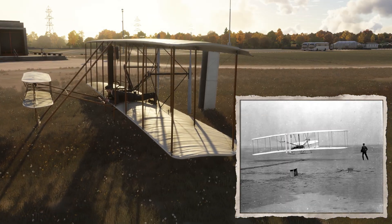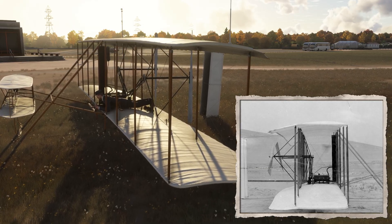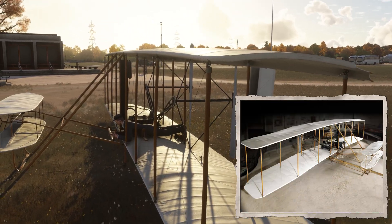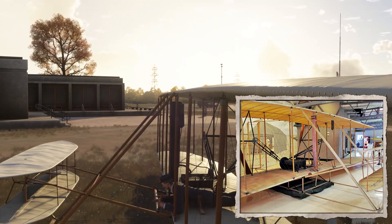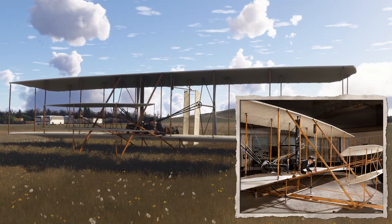The wings were covered in tight muslin cloth — the same fabric used for the finest dress shirts of 1903. No metal skin, no landing gear, no seat, just a prone pilot's cradle and a wooden skid. And here's the genius: the Wrights invented three-axis control — pitch, roll, yaw — using wing warping and a movable rudder. For the first time ever, the sky listened.